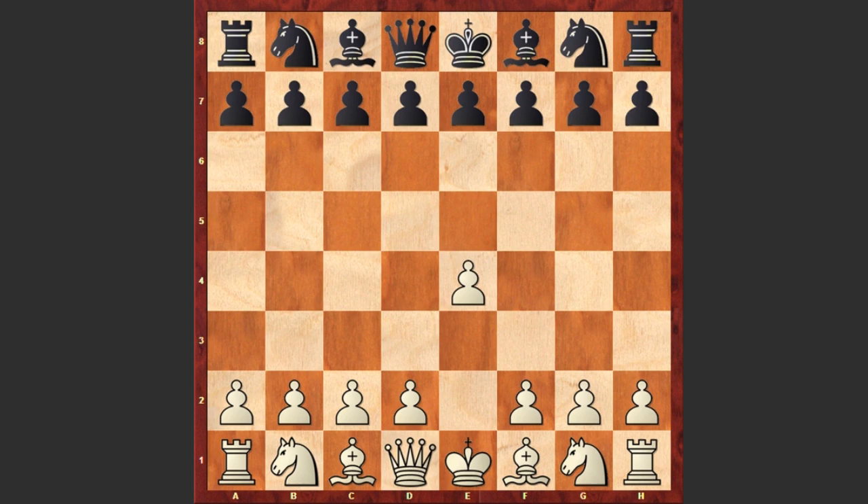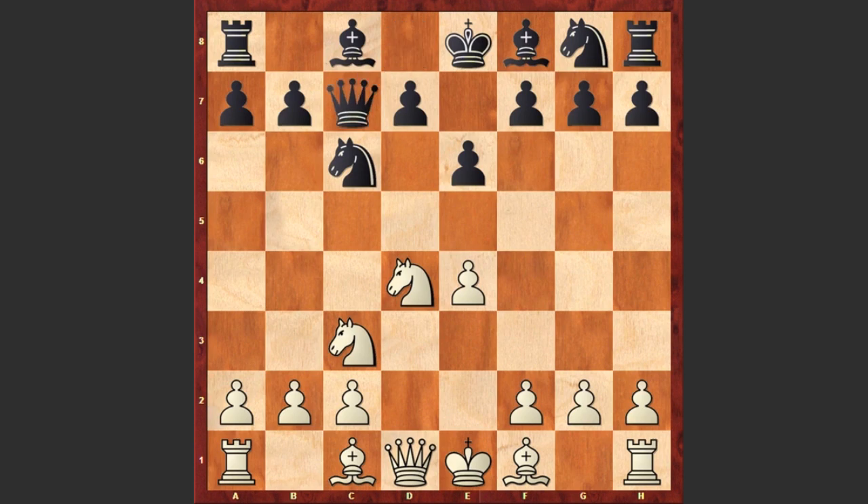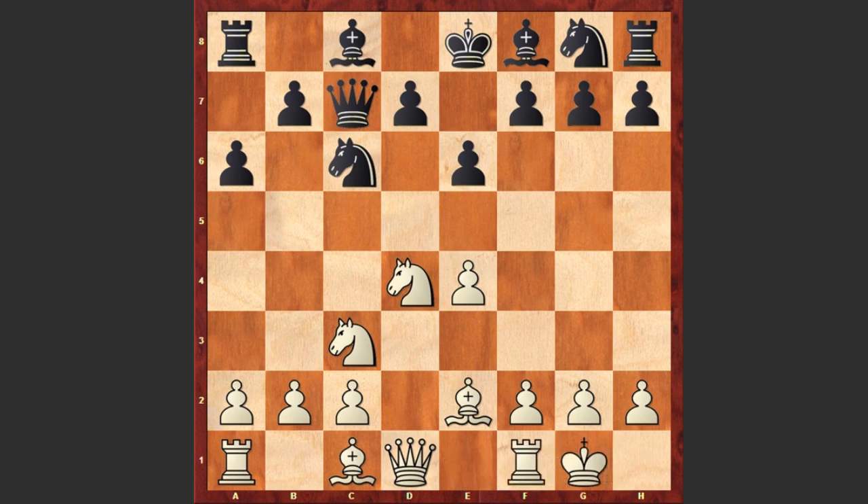Sumter started with e4 and c5 by King — Sicilian defense. Nf3, Nc6, d4, cxd4, Nxd4, e6, Nc3, Qc7, Be2, a6. Black goes for the Kan variation, and white castles kingside.